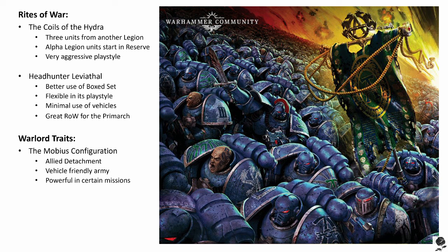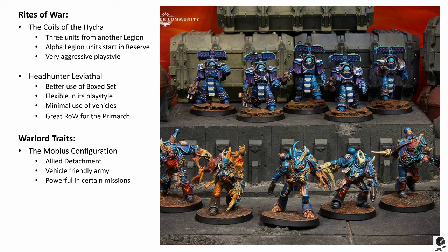Limitations: all units selected via the Rewards of Treachery special rule must be deployed on the battlefield at the start of the first turn — they may not be placed in reserves or assigned to a deep strike assault, subterranean assault, flanking assault, or any other deployment option that requires them to start in reserves. A detachment using this Right of War must include a number of units selected without the Rewards of Treachery special rule equal to or greater than the number selected using it. These units must begin in reserves or assigned to a deep strike, subterranean assault, or flanking assault. Essentially you're splitting your army in half.